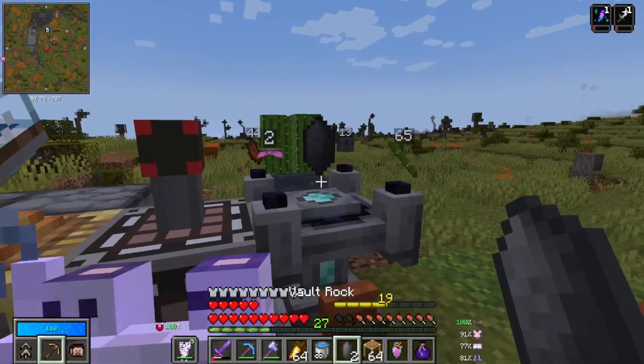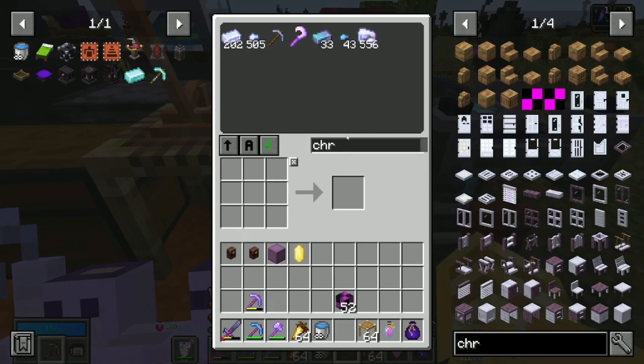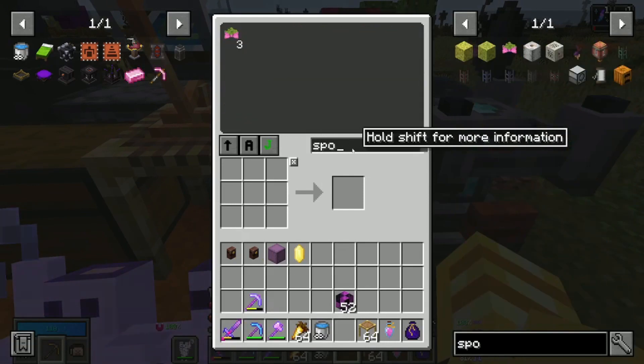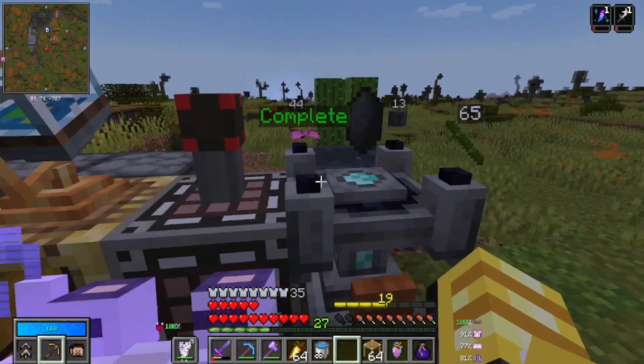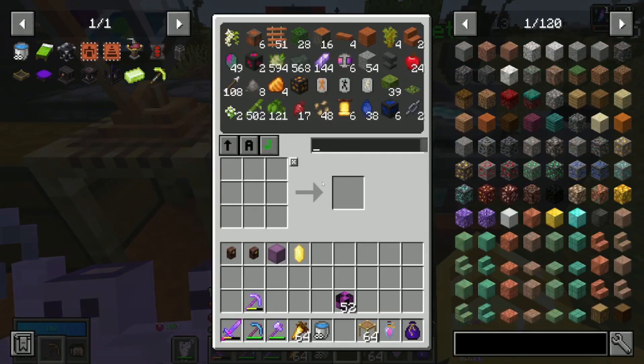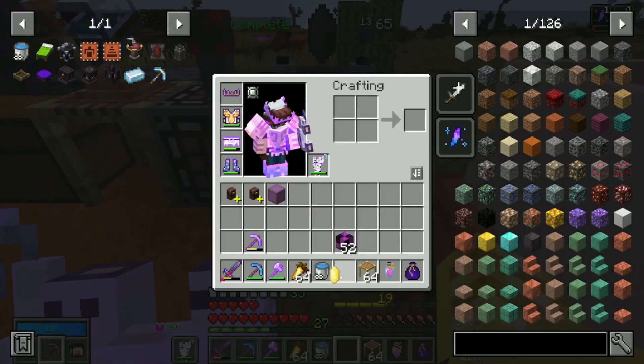Let's pop one on here. Spore blossom — I have three. I have enough. Bamboo. Oh, I don't think I have enough rotten flesh. I have none. Anyway, we do have a crystal, so that is not the issue.